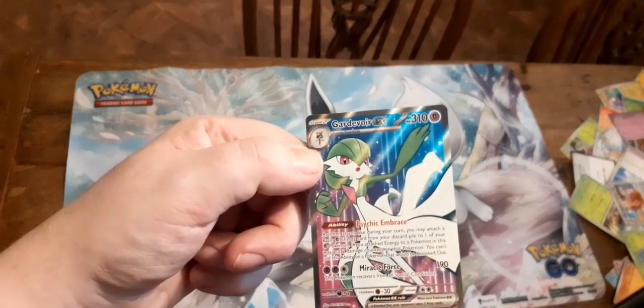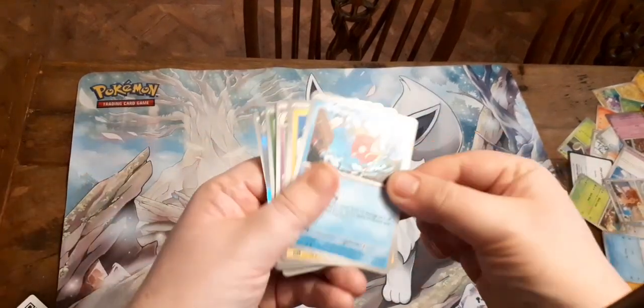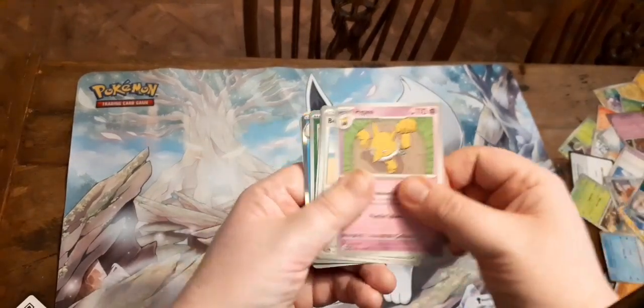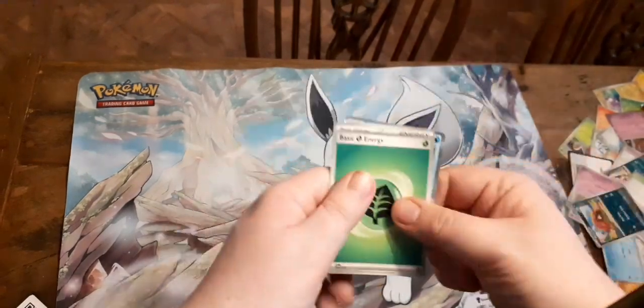I think that's my favourite pull out of all of them so far. We've got Seel, Magikarp, Magnemite, Bombirdier, Hypno, Beach Court, Mastiff, Skiddo, and Leaf Energy.